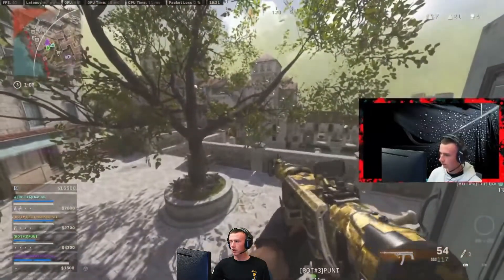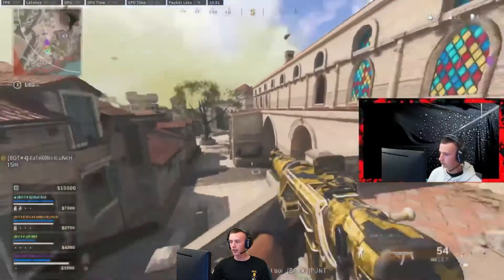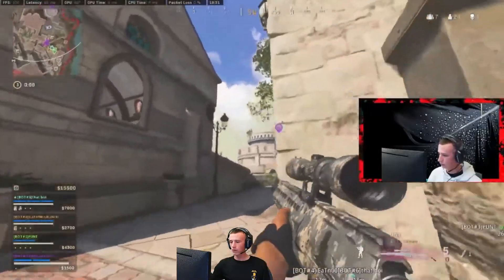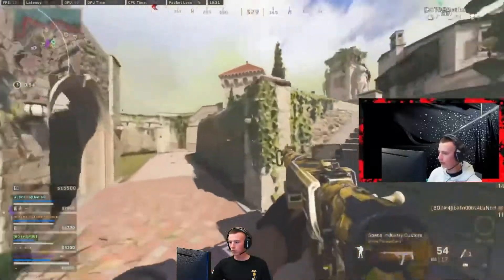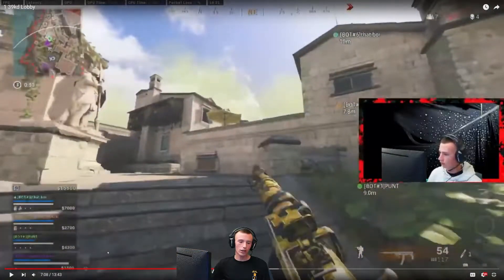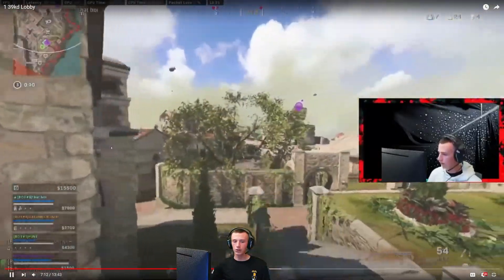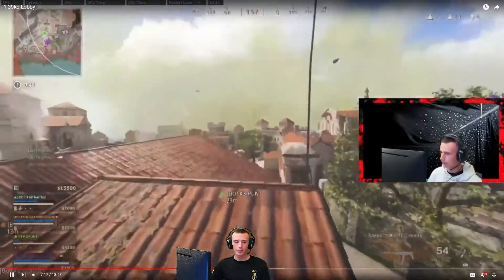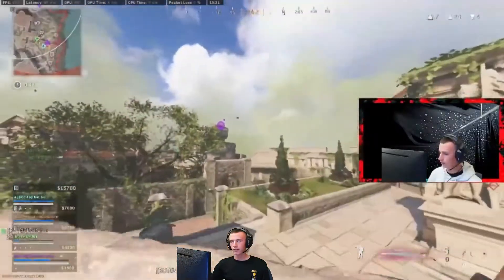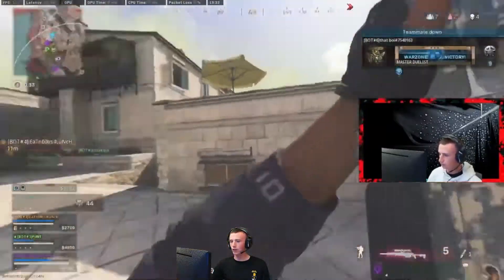We're just going back to clearing buildings. We've been in this area a while and we know there are still people here, so we're just going to keep clearing and trying to figure out where these guys are. Now here I have $1,500 — that is just enough for a plate buy. I probably should have gone and bought plates, which would have put me in a better situation for the next three or four fights. I'm struggling for plates at this point and so are my teammates. Instead of challenging the guy on top, I should just be getting plates.